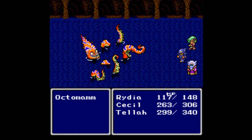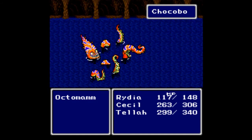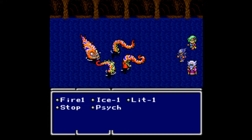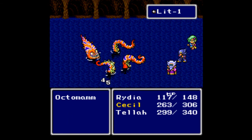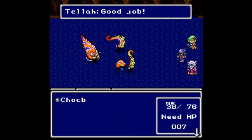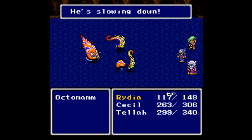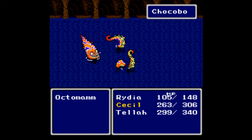Really Cecil's the one that's carrying the load for everybody. Tella did warn us that his magic was not good against it, so I have to assume that Octomom is just strong against magic. Need to call Chocobo again. Good job! Thank you, Tella. He's slowing down! He's only got two tentacles left. We haven't even needed to heal yet. Tella is pretty much almost useless in this fight compared to everybody else.